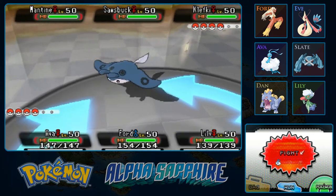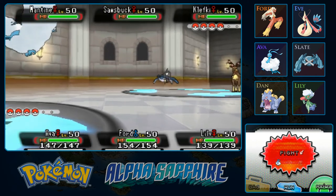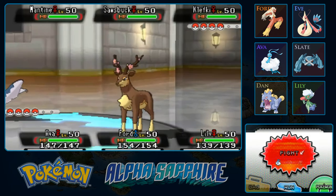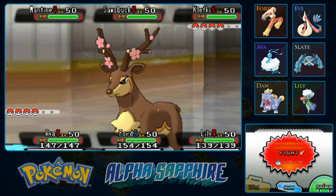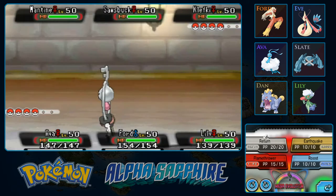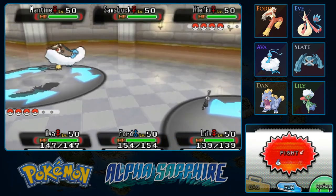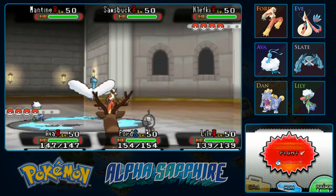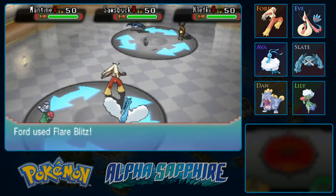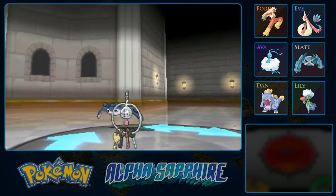We can't use a Fairy-type move because of Klefki, can't use a Ground move because of Mantine, Fire is not good against Mantine, Rock is not good against Steel, Grass is not good against Steel. These three are pretty well-balanced — it's not that hard to find three Pokemon that resist together almost every move in the game, especially with one being Steel-type. I'm thinking maybe I'll go with Fjord and use Flare Blitz — at least it'll do some damage to Mantine, even though it won't do a ton.